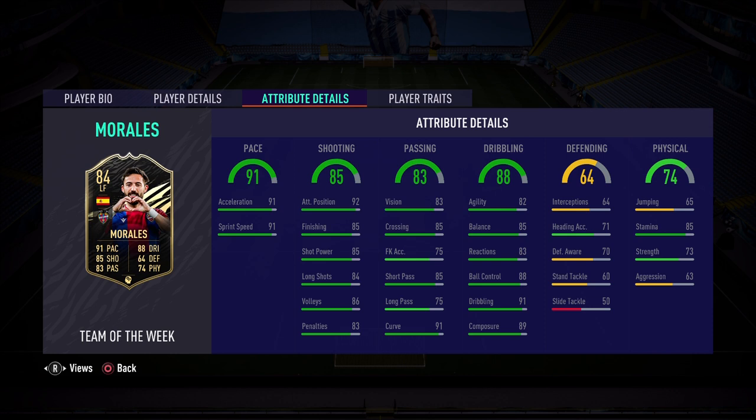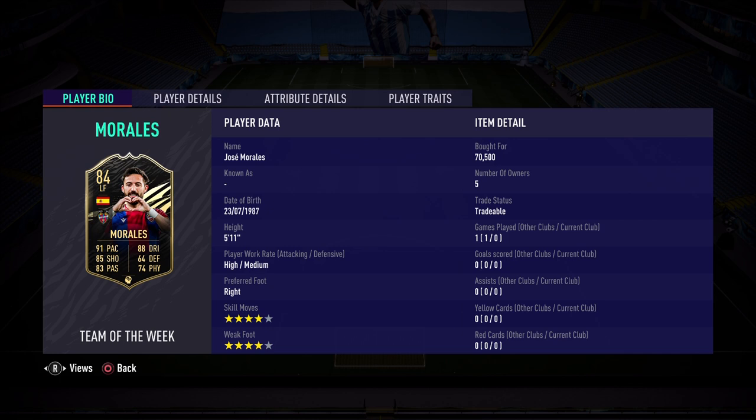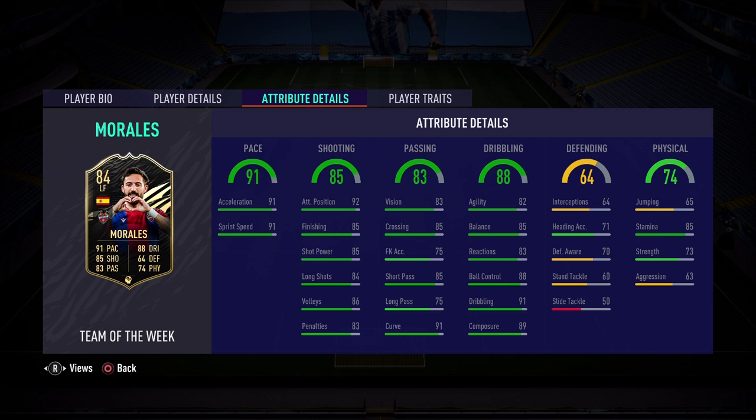Onto the shooting of 85: 92 attacking positioning, 85 finishing — really good. That finishing will go up to 99 with the Finisher chemistry style, so I'm excited to use this card. I did not mention the four-star four-star, which is perfect in a forward. Onto the passing of 83: 83 vision, 85 short passing, 75 long passing. That's why you put on Maestro to increase the passing and dribbling, and you can play him at CAM as a right or left attacking mid option.